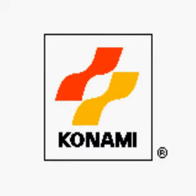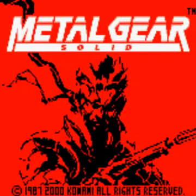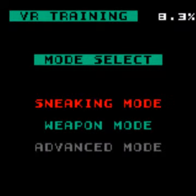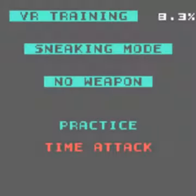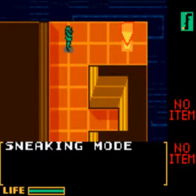Welcome to part 29 of Let's Play Metal Gear Solid. I'll be doing the VR training sneaking mode, no weapon, and the time attack. Because I did the practice in the last video, I'll be aiming for first place in all of them. Might not be able to do them all first time - some of them are based on luck, especially the 15th one and the laser grid one. But I'll do them until I get first place.